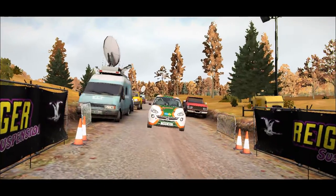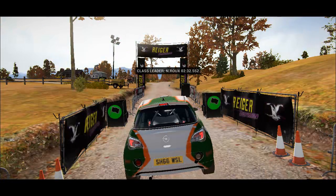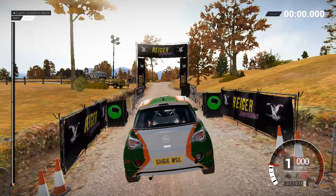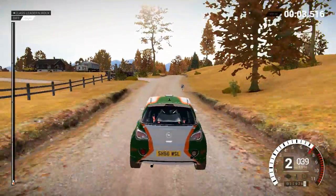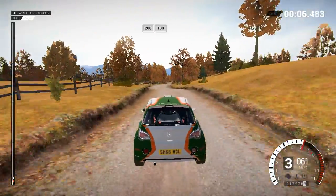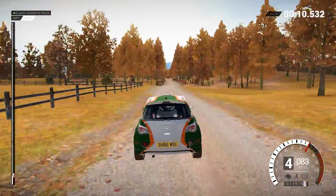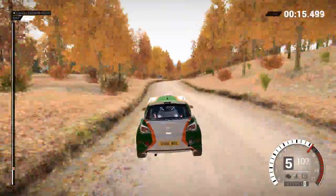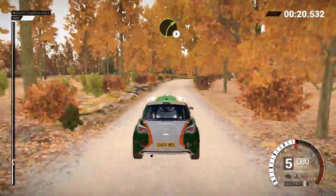All right, looks like we're good to go — no hold up. 5, 4, 3, 2, 1, go. Keep left over crest, 200. 200, over bumps, 100. Keep right over crest, 110. Over bumps, 200. Right 3.